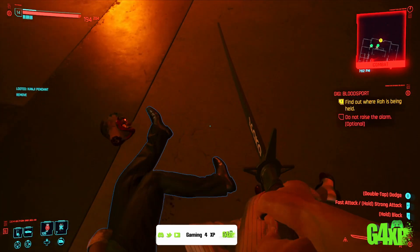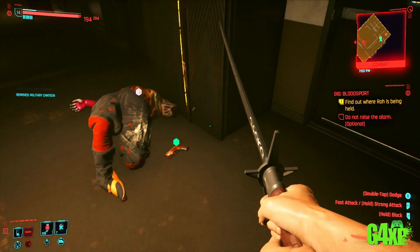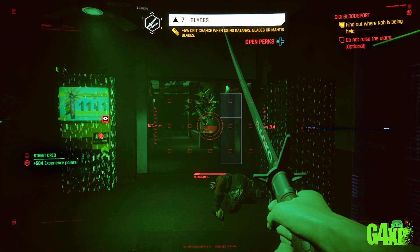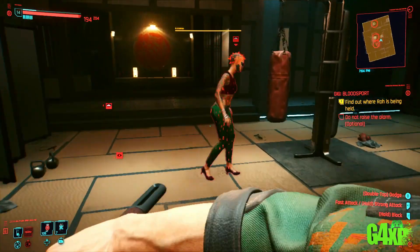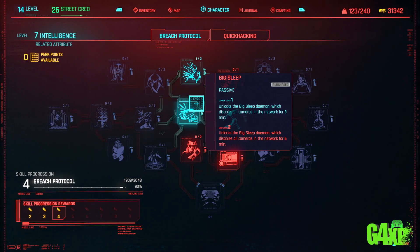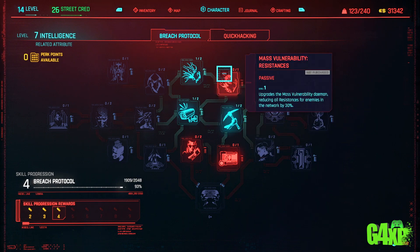You will find a number of places around the map that you can perform this Breach Protocol in. Mostly, you'll see them when you scan around and find these little icons. Now, you will have to invest some points in intelligence to be able to do this, and as you can see by the skill tree here, there's a whole lot of additional things you can grab to improve your Breach Protocol experience.